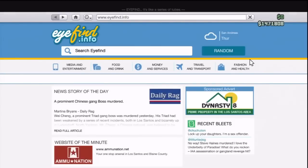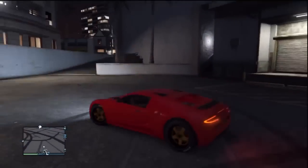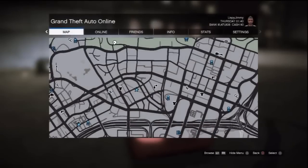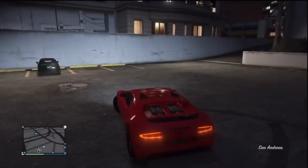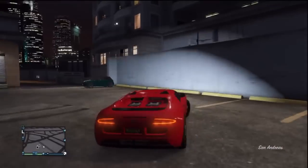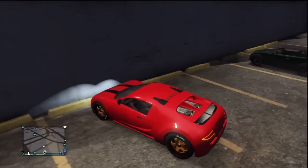Once you get that car, what you're going to want to do is go to a Los Santos Customs. As you can see here I'm on the map with my Bugatti at this Los Santos Customs — you can go to any one you want, it doesn't have to be this one. Just park it anywhere you want and leave it right there. Then what you're going to want to do is press Start and go to Online.